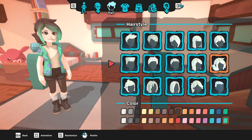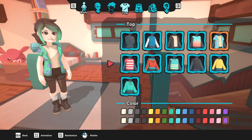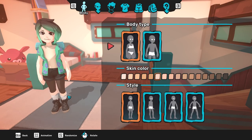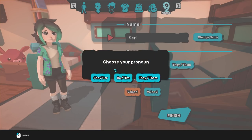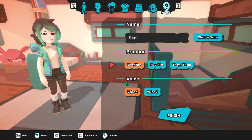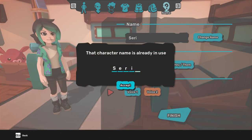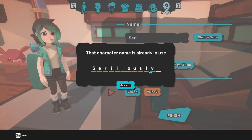Now that I'm all done with that, I want to just select this person. I'm totally content — I'm happy, I'm ready to go. Oh, you have to give a name to yourself. I'm Siri. And it's got little pronouns — that's really awesome. This character's name is already in use. Let's go with Siri Uslee. There we go — that should probably be safe.